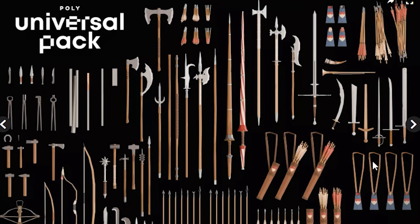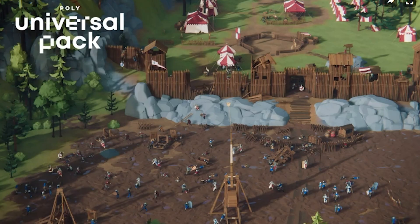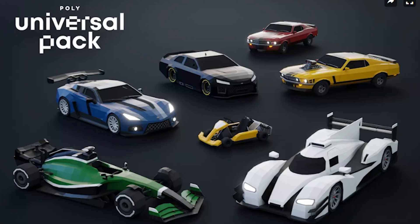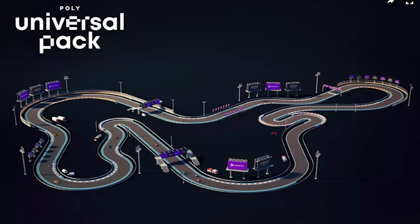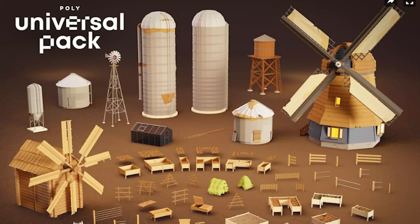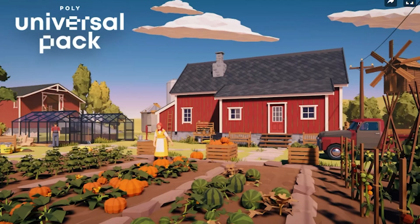As Code Monkey recently discussed, people who play your games typically don't care whether you're using assets from the asset store. You just need to make a good game around the assets you use. Don't just be lazy and throw things together — if you make a good enough game, people don't care what assets you used, they're just happy you made a great game. So if you don't have a massive library of models at your disposal, consider picking up this pack.